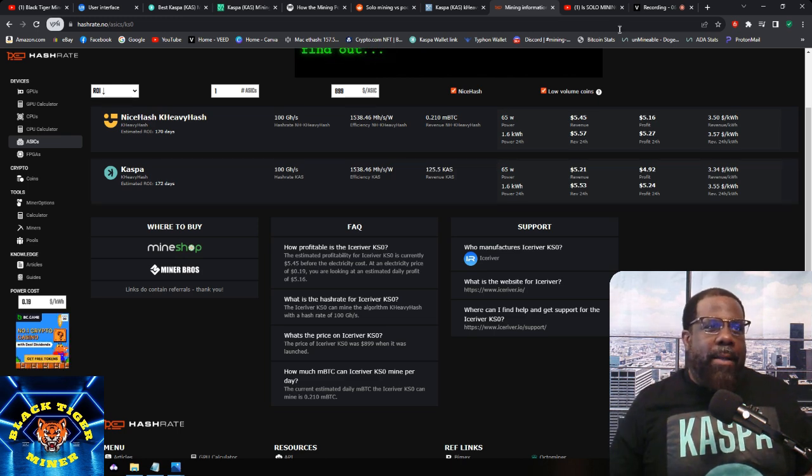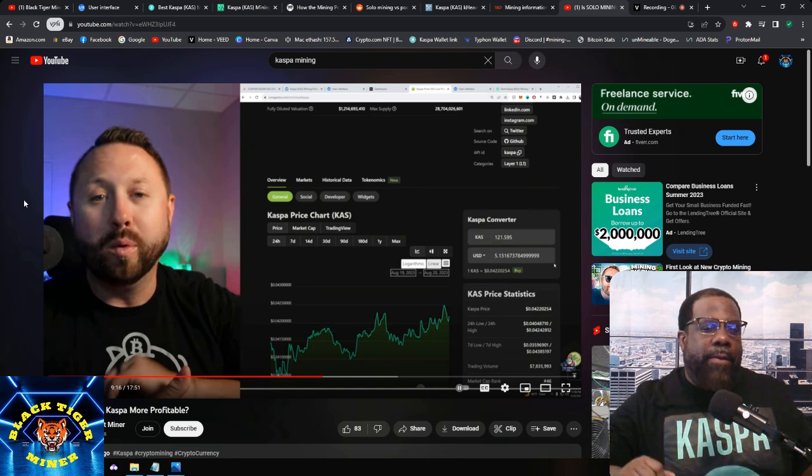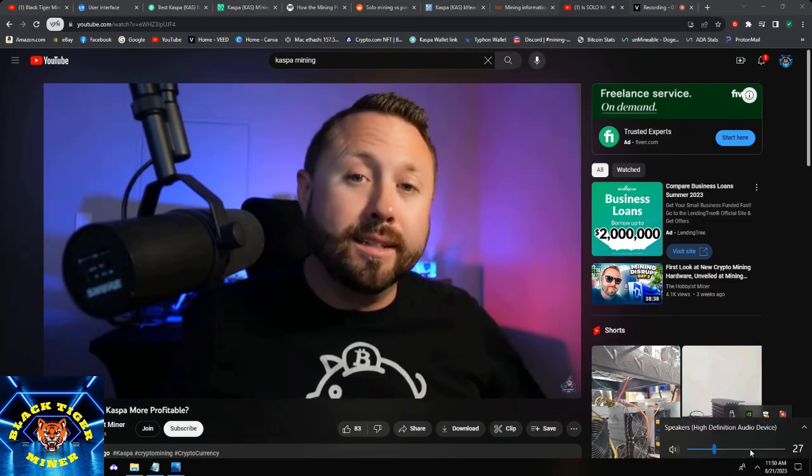Let me go over this video from the hobbyist miner — he's talking about this as well. He has no doubt that in the next 10 days, his KS0 could be bringing in a dollar a day or even cents a day. The way the network is going with the amount of IceRivers coming online, the batches that were shipped, plus Bitmain coming in and decimating the KASPA environment — IceRiver is also going to stop producing units in the next few days. The entire landscape is changing. As a miner who just made these purchases, what do you do with this unit? It was making $30 a day when he bought it; now it's down to $5.15 a day.